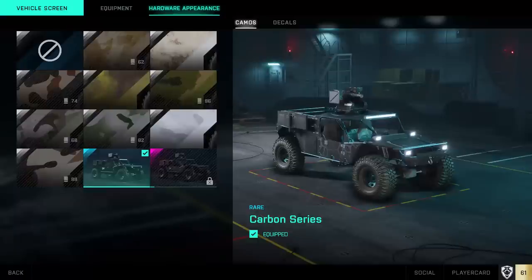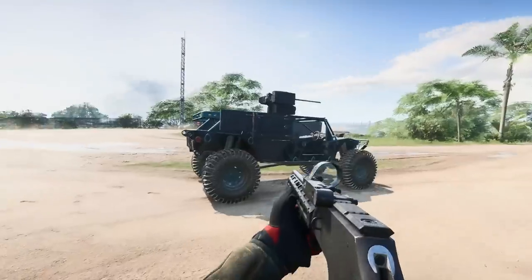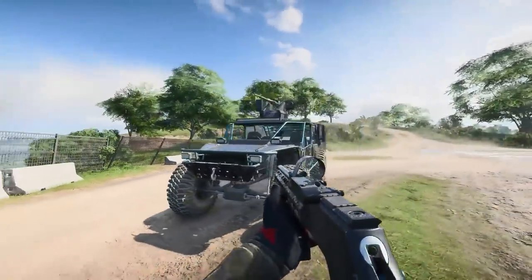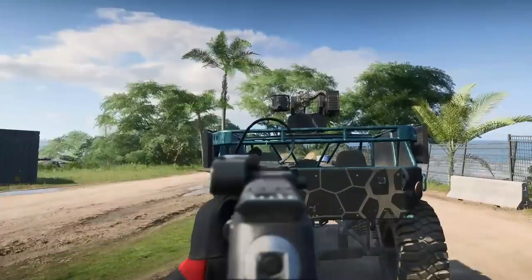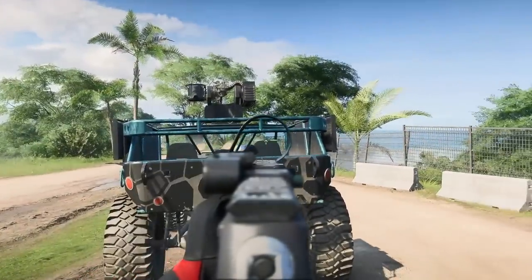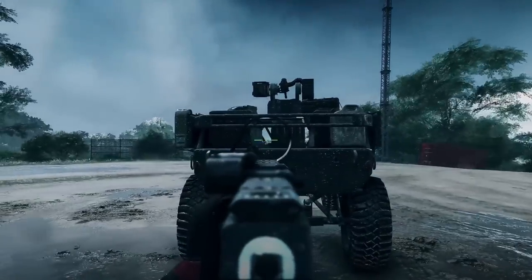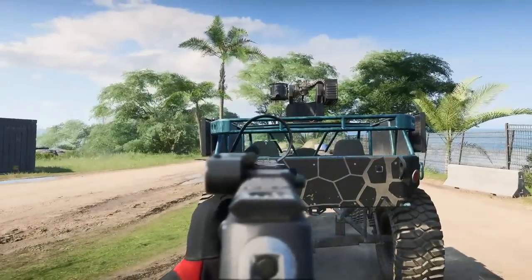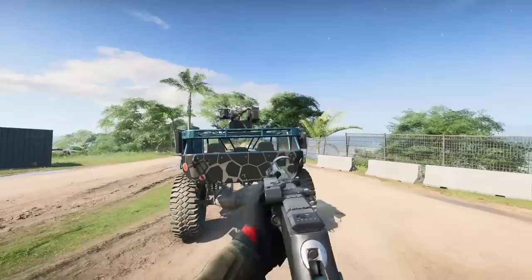Two final tips about vehicles. First: do not use the carbon skin for your LATV-4 truck. It may look cool, but it can get you killed much faster. For all other skins, crates in the back of the truck block the line of sight to the driver and passenger seats, so you can't be shot in the back of the head. With the carbon skin, those crates are absent and enemies can kill you and your passengers much more easily. As good as it looks, better not use it.